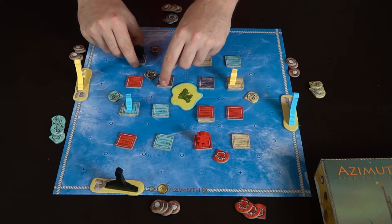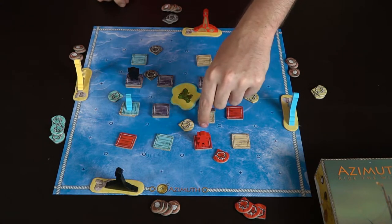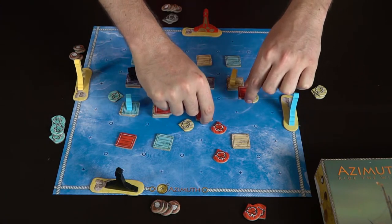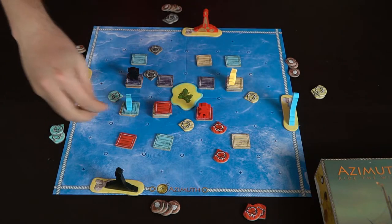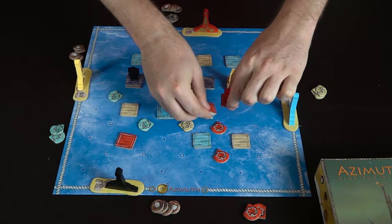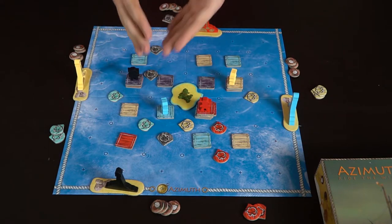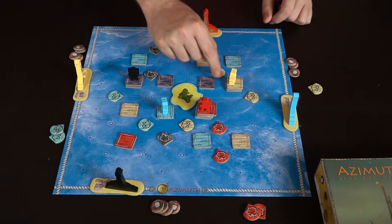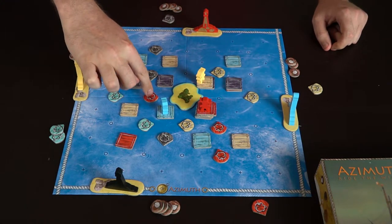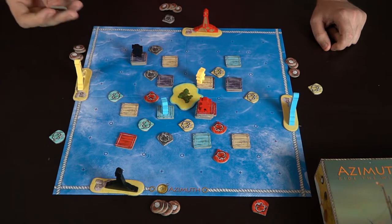Players continue placing their wind tiles and moving their rafts up the board. Since there are only four wind pieces each, eventually players will run out of wind tiles to place. We speed through the placements — each wind placement moves the corresponding colored rafts. You want to make sure you have enough wind tiles positioned so your rafts can reach the other side.